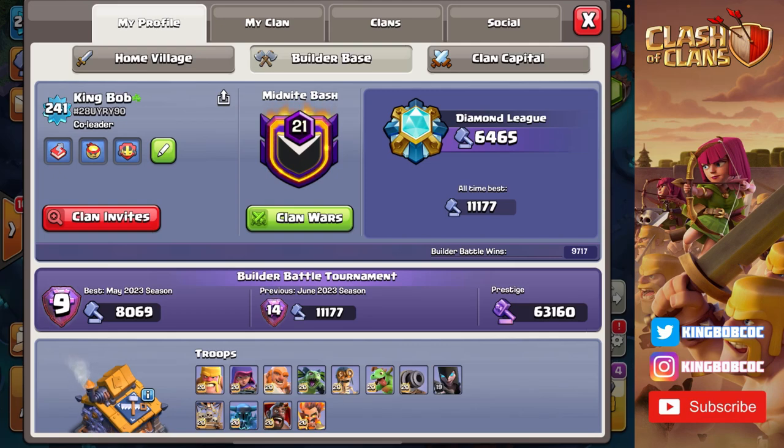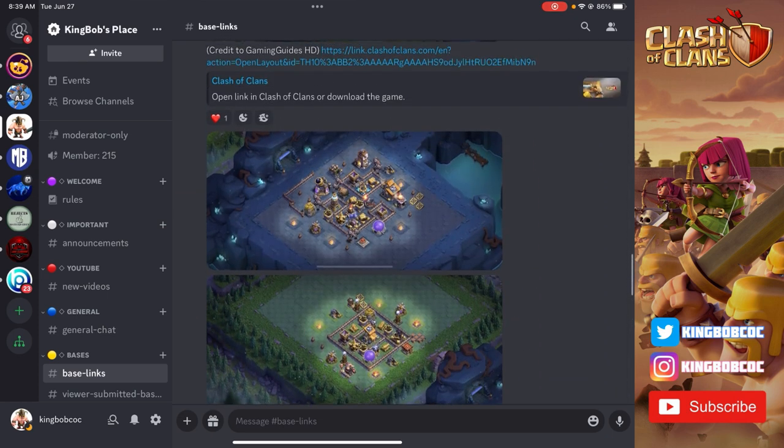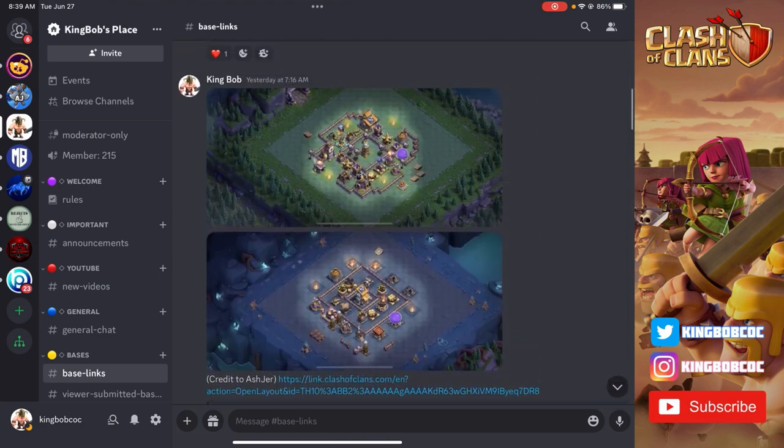Hey guys, I'm going to show you how to use mass cannon carts with baby dragons, one of the most broken attacks in the game that helped me reach over 11,000 trophies last season. Merciful AJ was the first to show me this attack, so credit to him. I also created a Discord server with a ton of base links for all trophy ranges — anti-PEKKA, anti-baby dragon, you name it. Link is in the description.